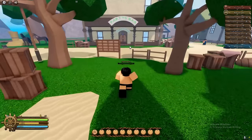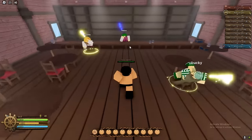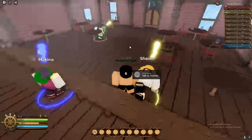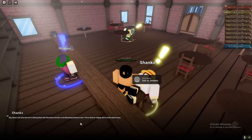When you join in, you get brought to the starter island. Here you can accept loads of quests. There are multiple quests you can accept around the map, such as the Shanks quest as you can see.